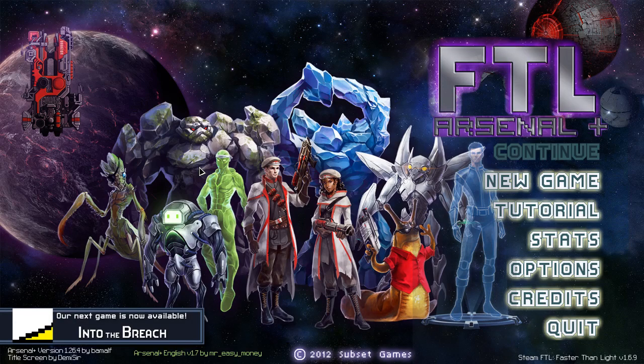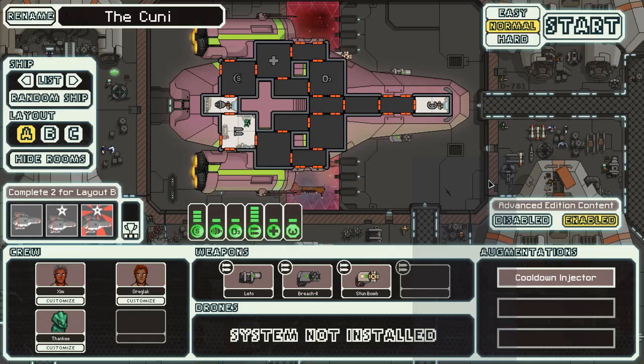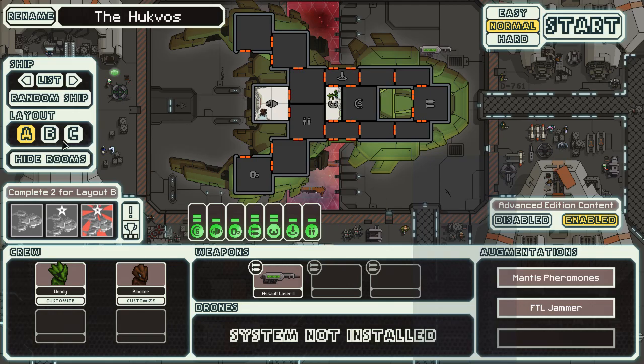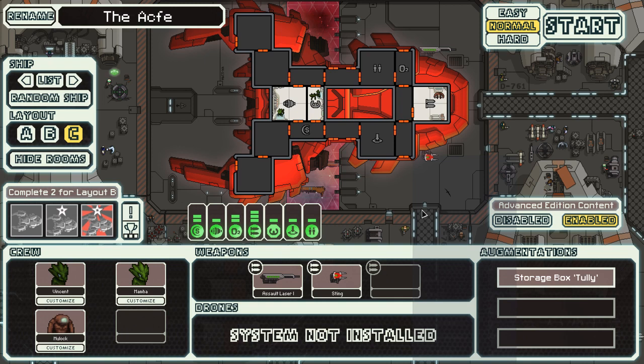Hello everyone, welcome back to FTL Arsenal Random Flagship Regular Ships. This episode we finished off with what I think was a gunship. So we're going with a boarding ship now, and I've selected the Akvi — it's a bit of an anagram. Yeah, Force Love Teleporter, two mantises, an NG, Beeson starting weapons, two, and a clone bay.